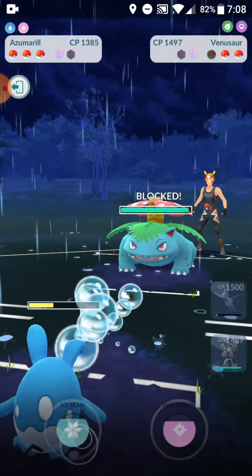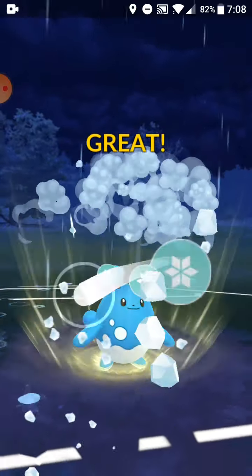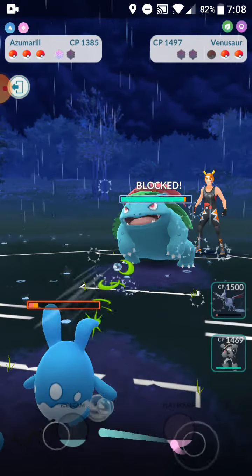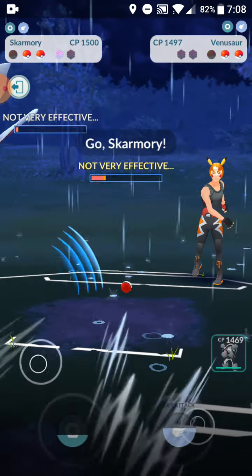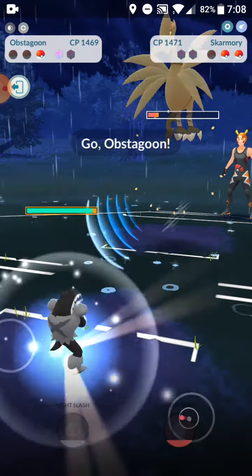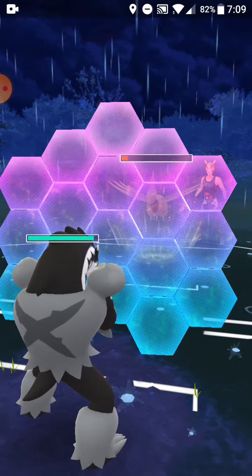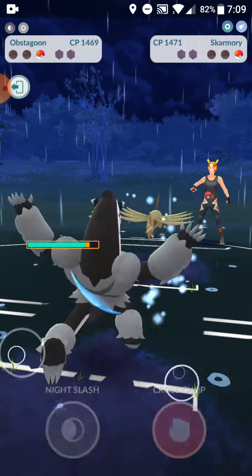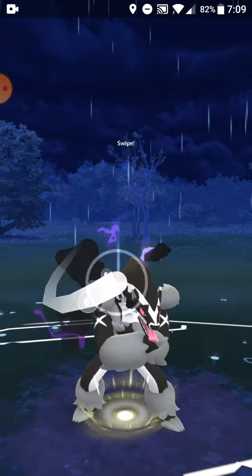Ice Beam number two going in right now — they shield. They double-shield their Venusaur. I'll go in with Skarmory and do as much damage with Air Slash as I can. They bring out their Skarmory — I'm just gonna farm down. I'll shield the Flash Cannon. It is Flash Cannon. Oh, Sky Attack — he could have two Sky Attacks, but just to be careful I'm gonna keep farming it down.